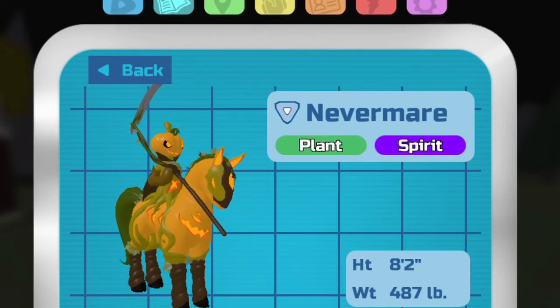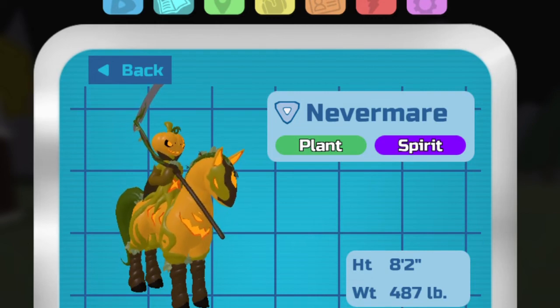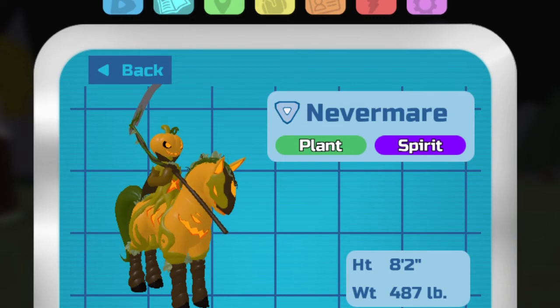The next rumor is Nevermare, which is a rumor that you could only get in the 2021 Halloween event. Nevermare was given a saddle. To get the saddle, you had to play a maze and get a certain amount of candy corners. To get Nevermare, you had to complete the maze and get the key. Nevermare was also a soft reset.